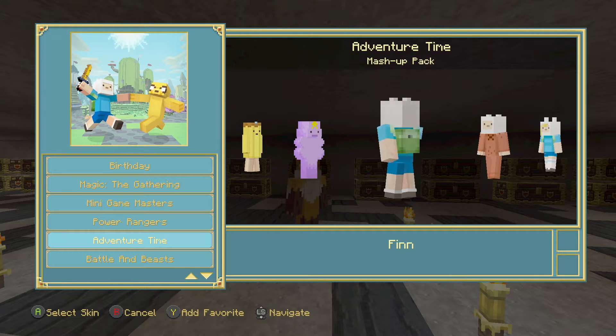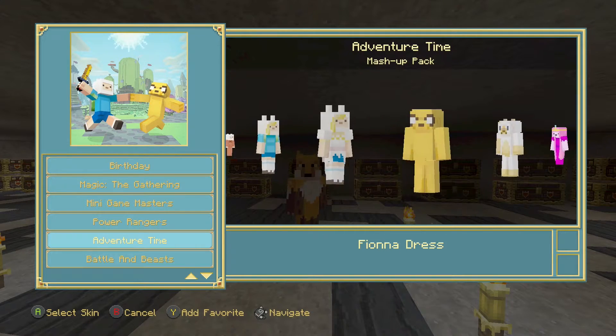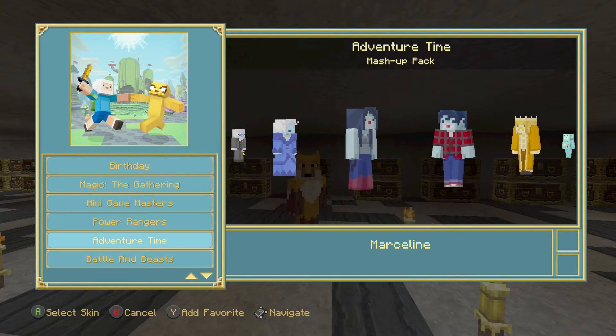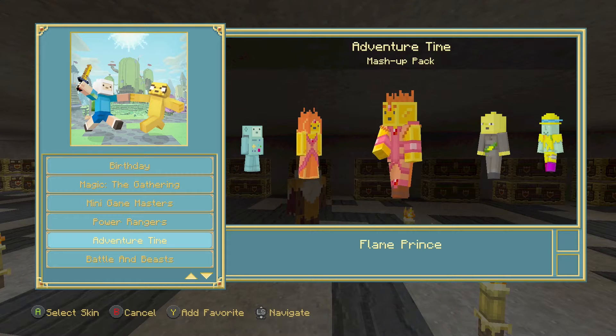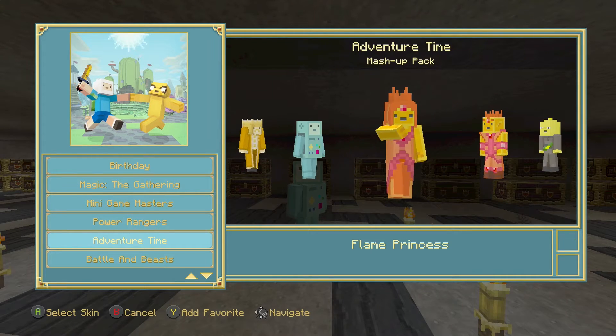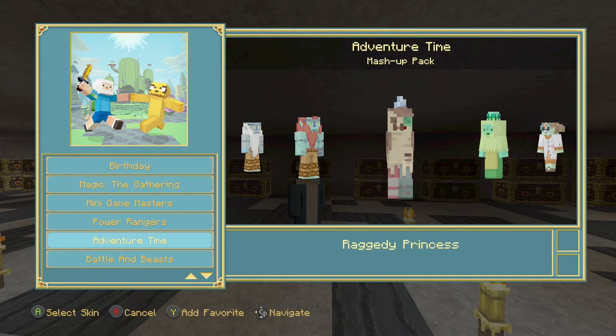There are a lot of skins, which I believe is actually justified for the price of the mashup pack — you get the world, you get the original soundtrack, and you get a lot of skins with it. So which skin is your favorite? Who is your favorite character? Who is your least favorite character? And are you going to get this mashup pack? Again, it is $5.99. I can understand why it costs so much — it's because Cartoon Network owns the property, so they help determine the price and get some of the profit too.